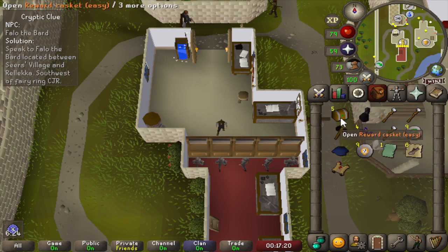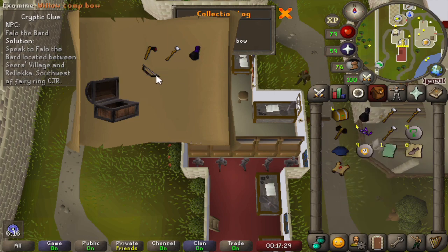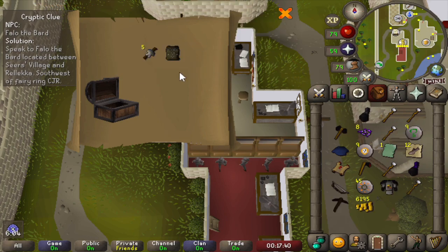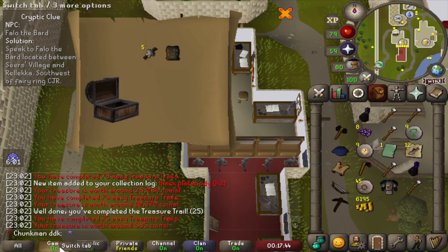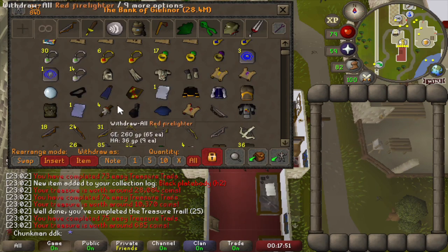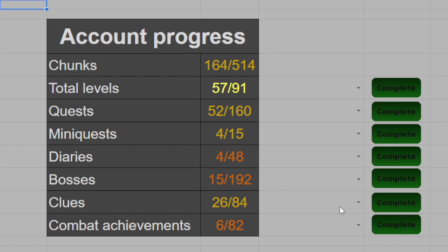Continuing with the last five Easy Caskets: a Willow Comp Bow - that's also new - another Black Blade Body, and some Fire Lighters which are duplicates. So we got some nice new rewards. That was 75 Easy Treasure Trails completed, which is another task and another chunk to pick. Our 27th Clue Task - 75 Easy Clues, our third Easy Clue Task - has now been completed.